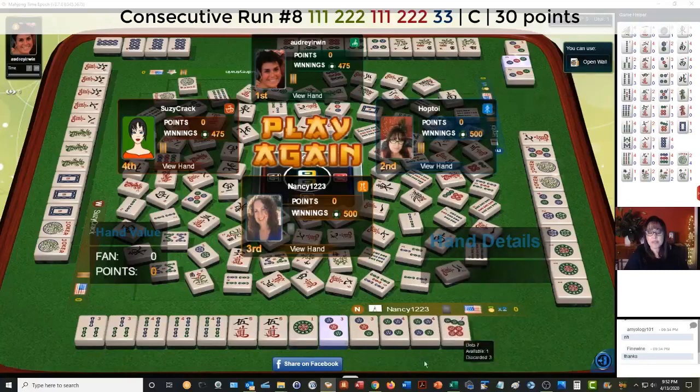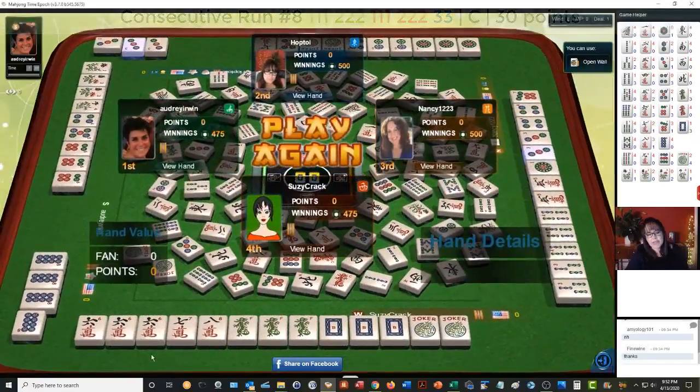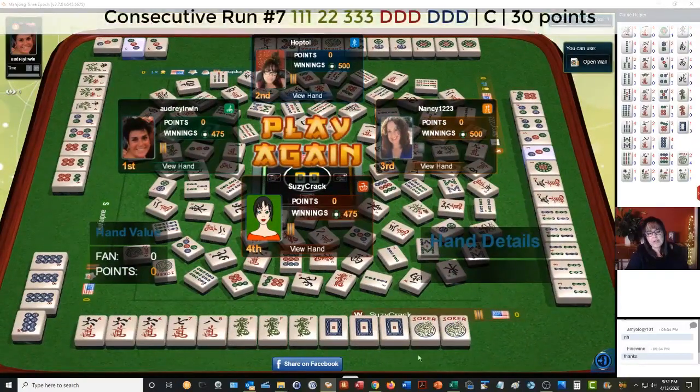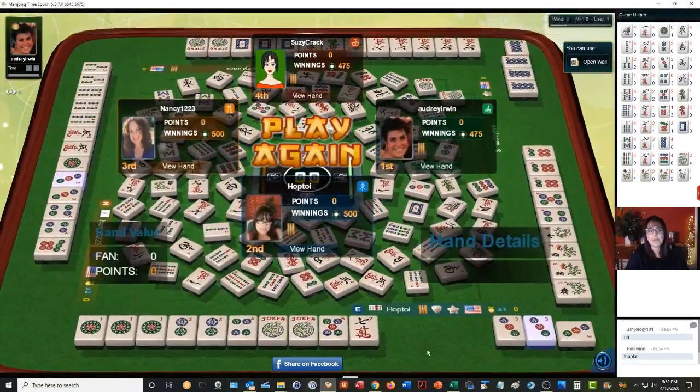Over here it looks like six-seven-eight mixed suit, or one suit with the opposite dragons. They needed the seven crack to win, and I was going to discard it. Oh well — that was interesting.